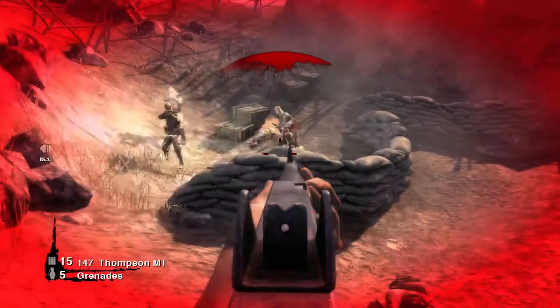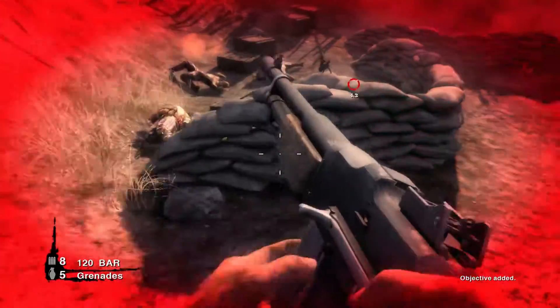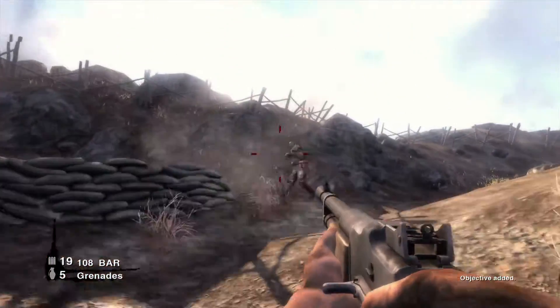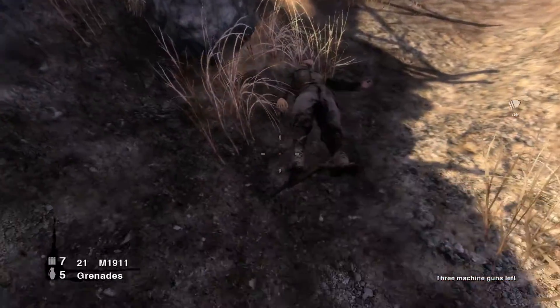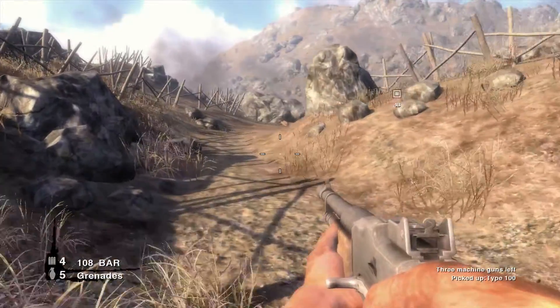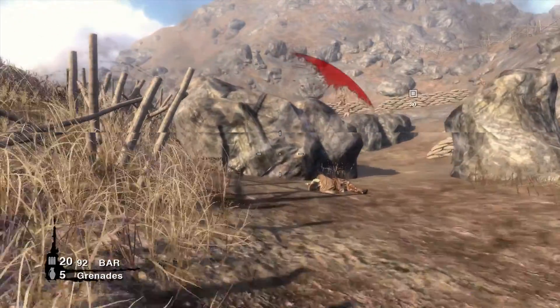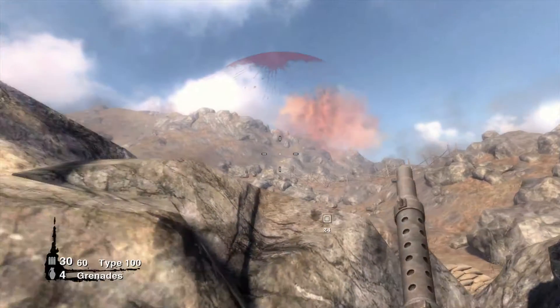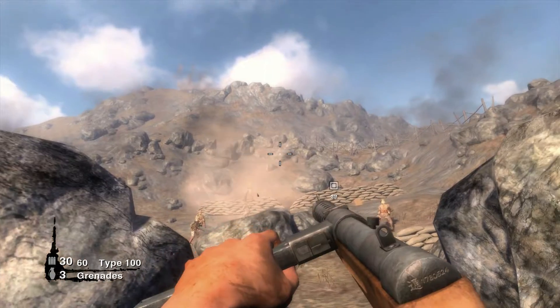I'm going to attack this machine gunner head-on. A grenade can also be useful here. As per usual, I'm switching the Thompson for the Superior Type 100. This is a good area to toss a couple grenades as there are a ton of enemies behind this rock.